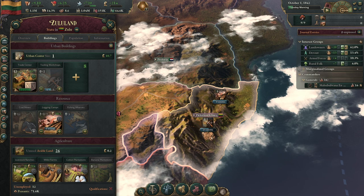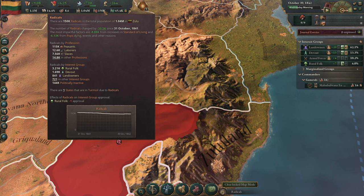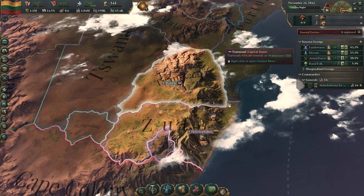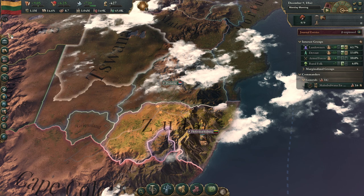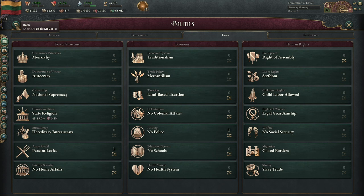I think we are going to attempt this war with Transvaal now, because we've managed to bring down the radicals a little bit. We're now at a decent GDP - looks like we've tripled it since we began. The landowners don't want a professional army, of course they don't. They do want police though - imagine that. We'll come back to that later.